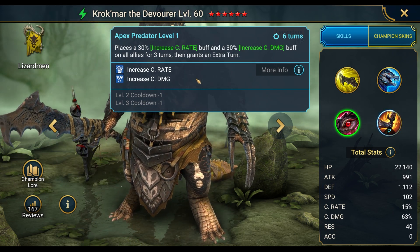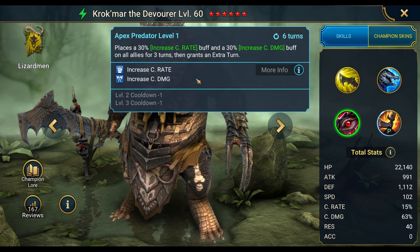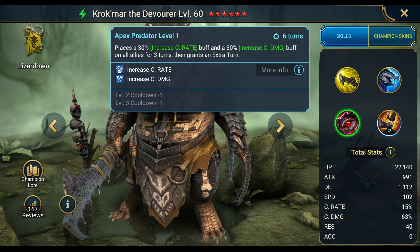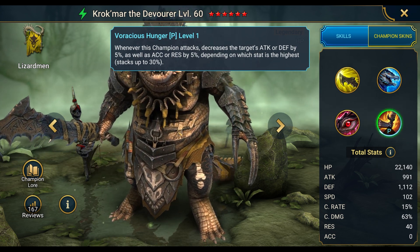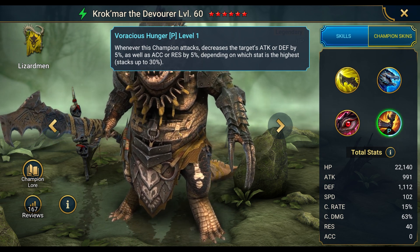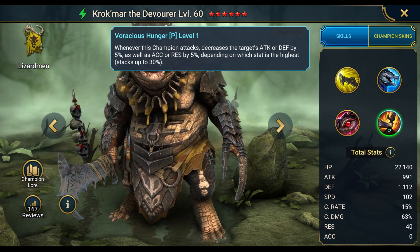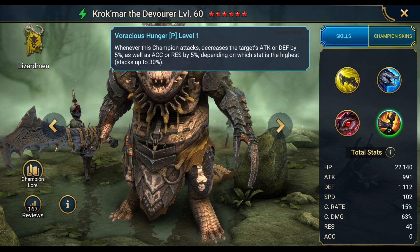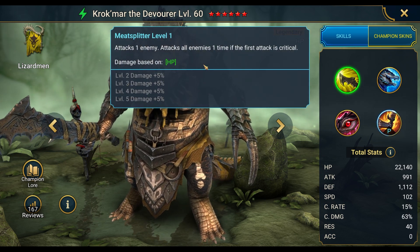The A3, Apex Predator, places a 30% increased crit rate buff and a 30% increased crit damage buff on all allies for three turns, then grants an extra turn — six-turn cooldown, four turns when booked. Looking at the passive, he's like devouring your stats — draining 30% defense or attack as well as resistance and accuracy. The fastest way to drain stats is the A1 with its two attacks, giving you two hits on one champion per turn.